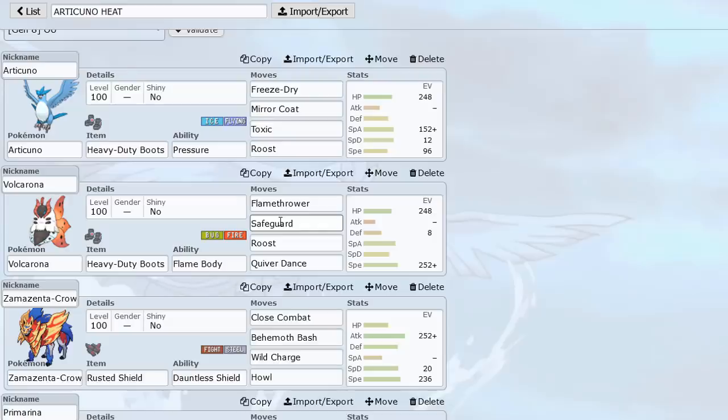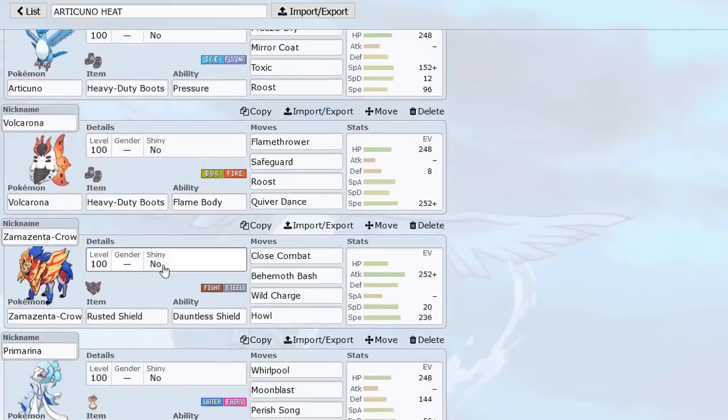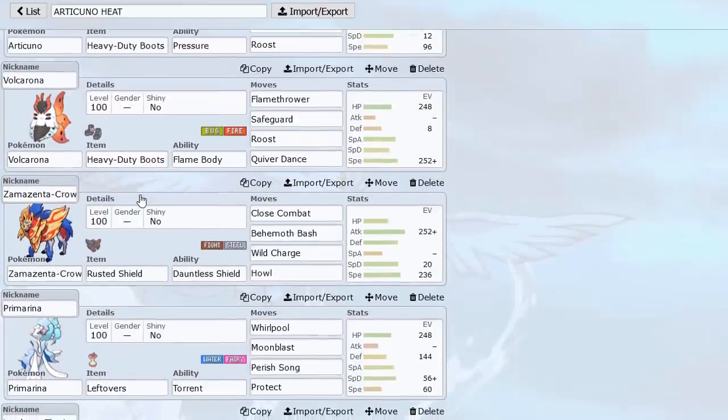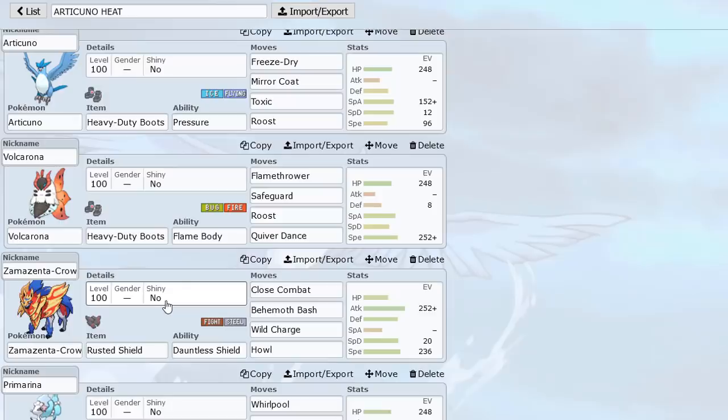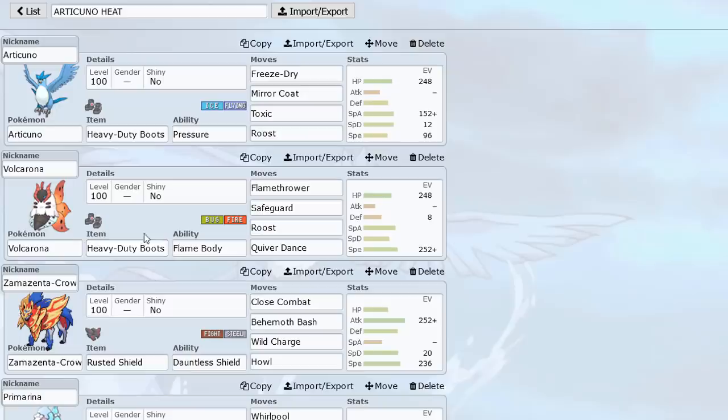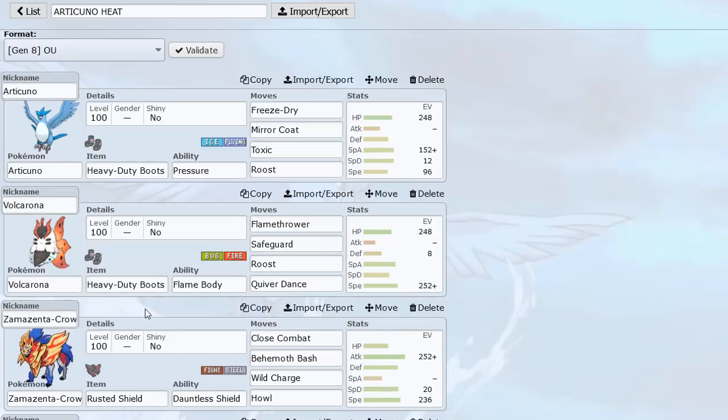Safeguard helps us out versus Blissey and stuff, setting up versus any Mon that is toxic. Then we have Zamazenta because Articuno and Volcarona don't appreciate Tyranitar. Zamazenta is great at getting rid of those Pokemon that can be annoying for these two. Toxapex could also be annoying, so I put Primarina on the team with Whirlpool and Perish Song so we can bait in Toxapex on a Water move or Fairy move, trap it with Whirlpool and Perish Song, and eliminate it so that Volcarona can set up or Zamazenta can go in more easily.